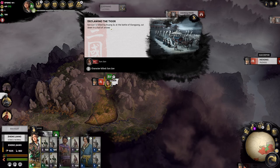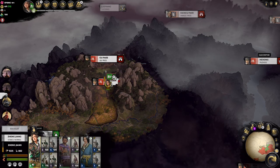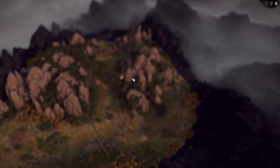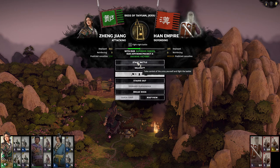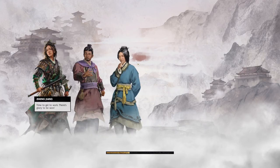Declawing the tiger. Cut down in a hail of arrows — where is everyone? It makes me uneasy. So normally we would delegate, but I'm nervous they're going to cheese us. We're going to spend a turn or two replenishing no matter what.